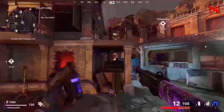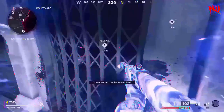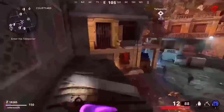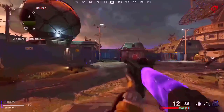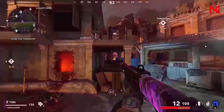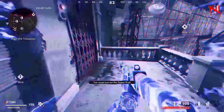I'm going to be showing you guys every single way you can skip the first door on Firebase Z. The first method is by using the ether shroud, so you want to make sure you have it ready. For the first method, you want to follow exactly where I go, then when you come to the edge, just use your ether shroud. If done correctly, you will be on the balcony and can skip the first door straight to the teleporter. For the second method, you want to do the same thing by jumping onto this little thing, then jump up and use your ether shroud. If done correctly, you will be on the balcony again and can skip the first door straight to the teleporter.